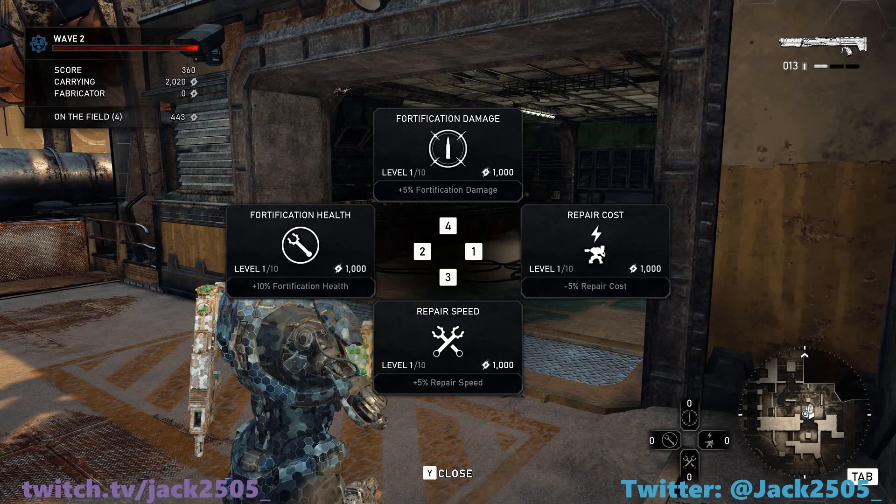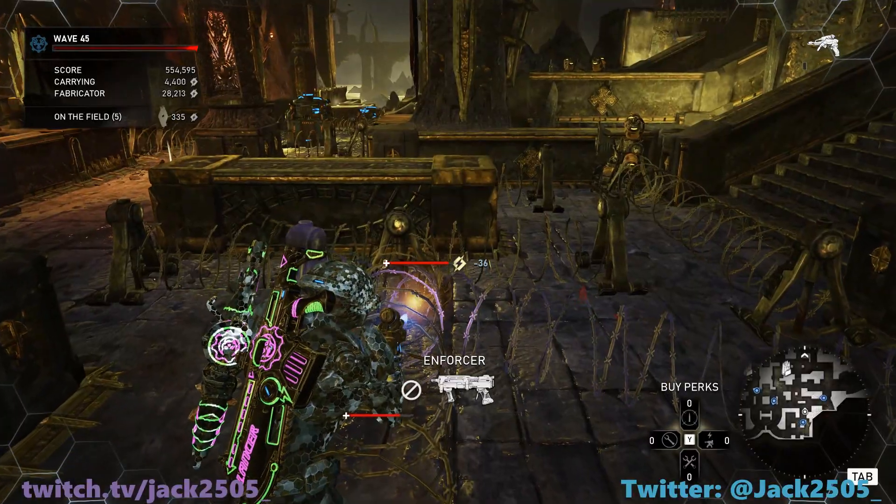Now let's move on to the Architect's perks, starting with Fortification Damage, Fortification Health, Repair Cost, and Repair Health. When doing the 150 Horde I usually start perking from wave 30, so after everybody else who's already perked and the majority of the base has been built.